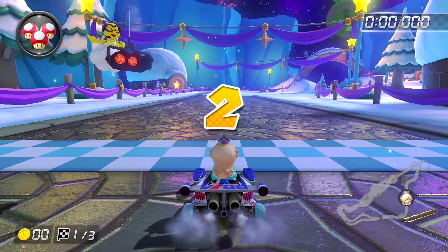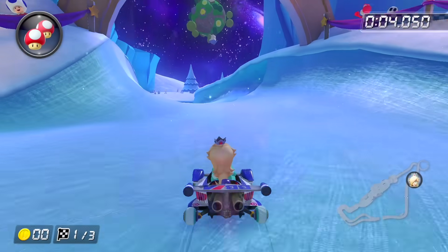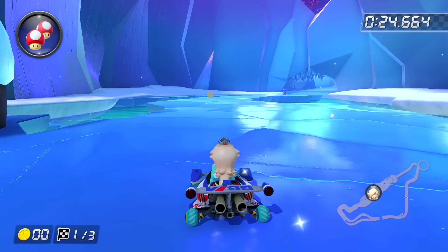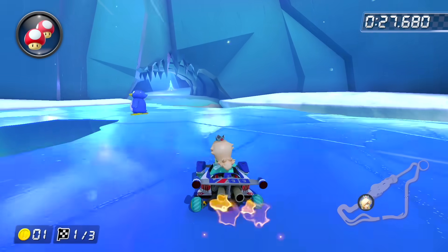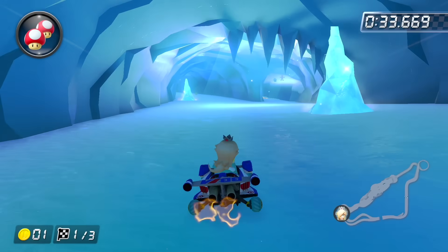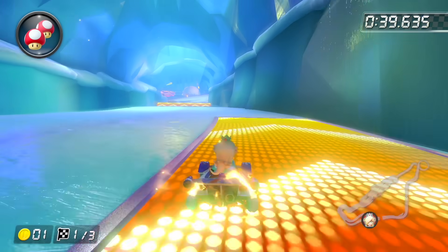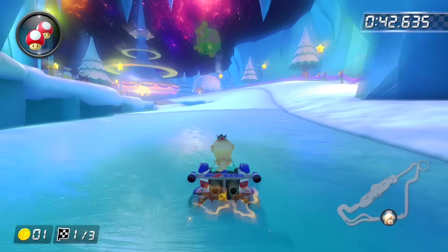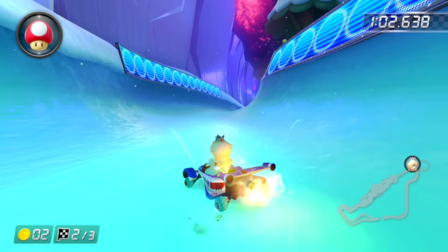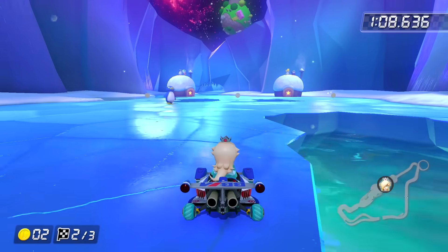Rosalina's Ice World was a surprising addition. The very first shortcut is right away to the right — use a mushroom through the snow area. Ideally, you want to stay on top of the ice unless you fall in, as the top is a lot quicker. Continuing through the cave, there's a small section off to the right you can cut through, plus a ramp at the end to jump off with a mushroom. For laps two and three, the iceberg ice is pushed further away, so you'll need a mushroom off the ramp to reach the fastest path on top.